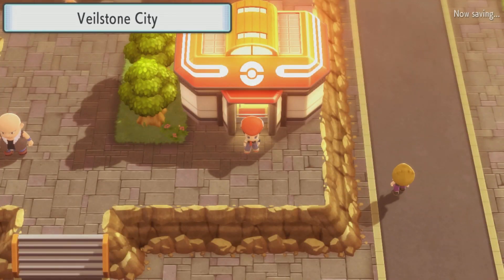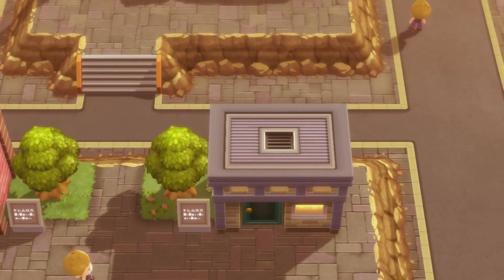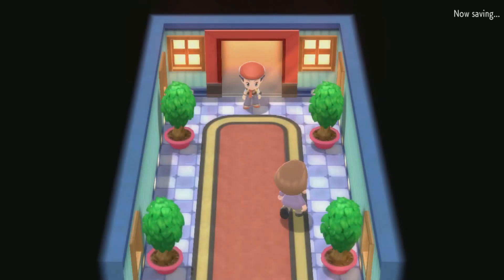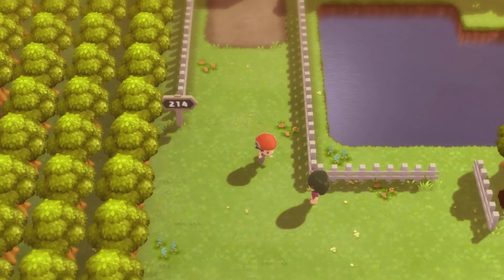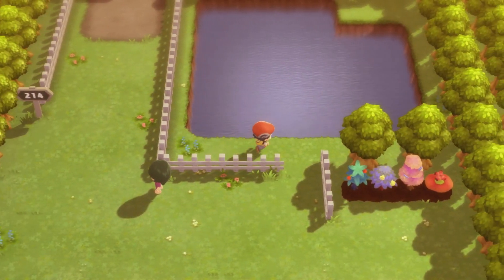I don't actually know what that way is. I'm assuming maybe it might be like, in FireRed and LeafGreen, there's extra islands that have nothing to do with the story at all that basically just allow you to catch Pokemon from Gens 2 through 3. I was gonna say 2 through 4, but 4 wasn't in then. So it's somewhere east of this — I don't know if it's up here.